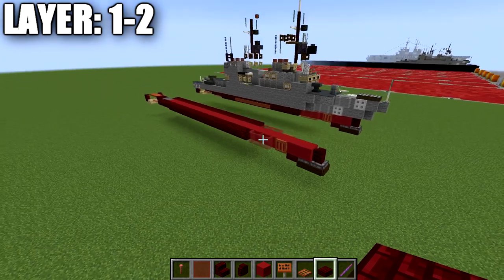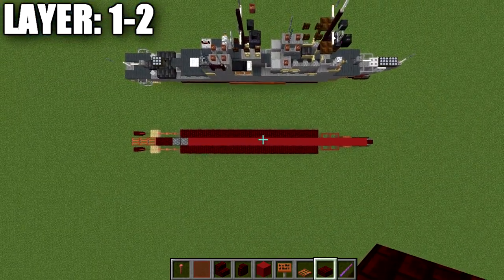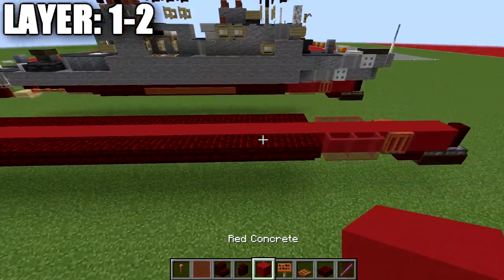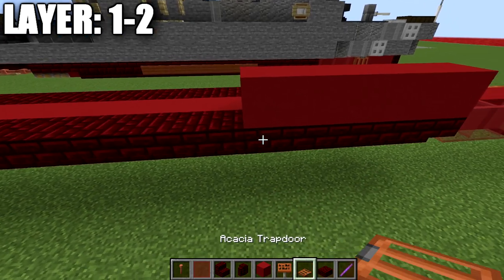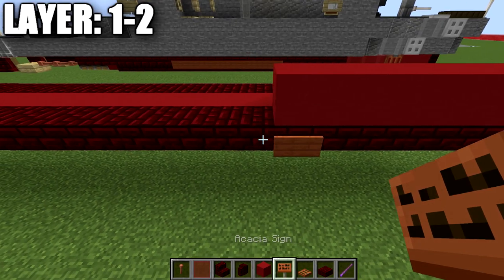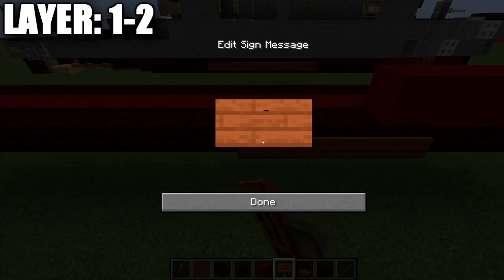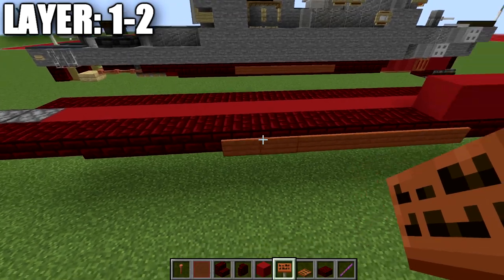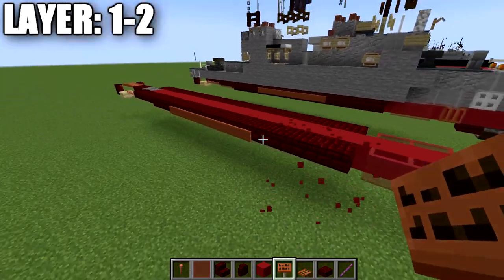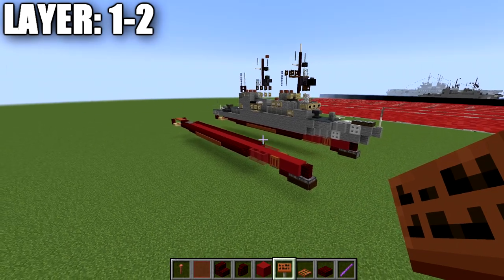That wraps up everything for layers one and two. Here's the top-down view of what that should look like. We also add acacia wood signs — one to the side of the fifth stair and then a total of seven signs along the side — and that completes everything for layers one and two.